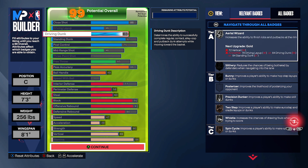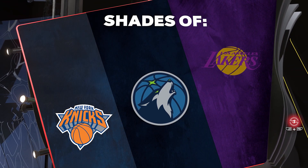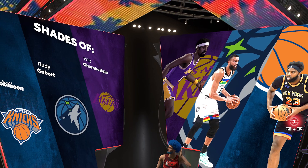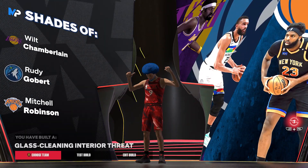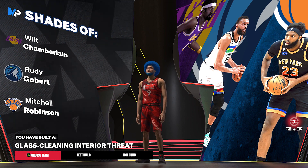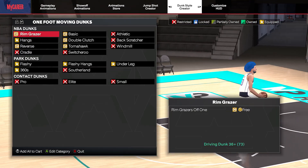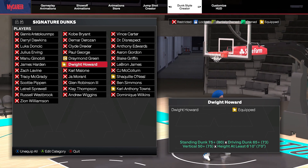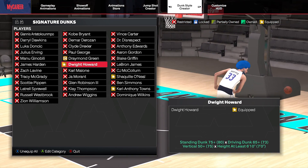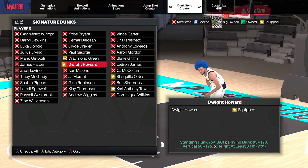I have the driving dunk higher than you would imagine. The reason for that is, at 65 driving dunk and 80 standing, you're going to be able to get the Dwight Howard dunk package, and I will show you guys — it is ferocious. This build is compared to Wilt Chamberlain, Rudy Gobert. Just having some driving dunk on this build gets you that crazy athletic Dwight package, and whenever you're 7'3" doing these ferocious athletic dunks, you will not believe it. People are not going to believe that you're 7'3", and a lot of them won't upgrade their driving dunk at all, so they're going to miss out on these packages.